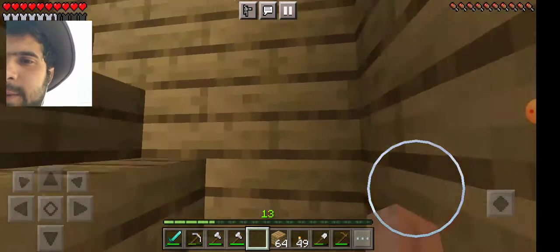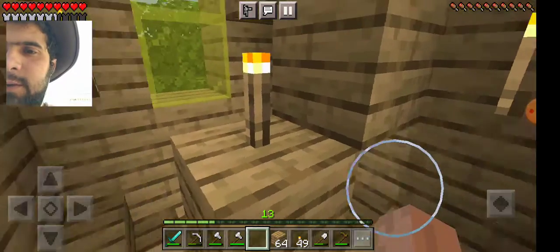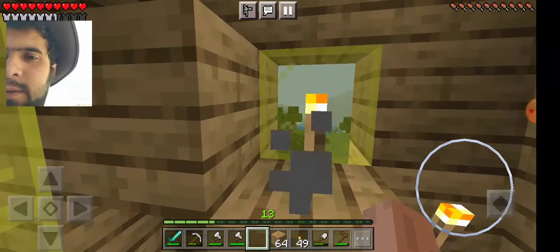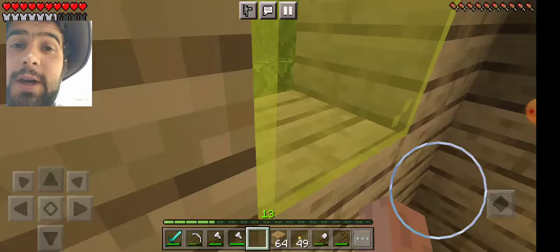There we go, now we're here. You can see it. You can see the house from here. There it is. Obviously there's no bell, but we can build one — we'll get a bell.